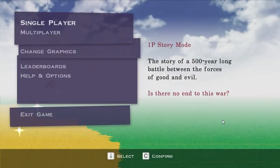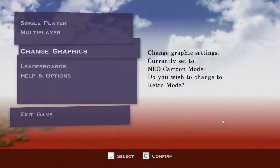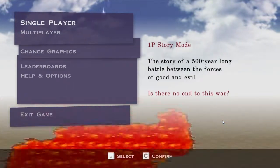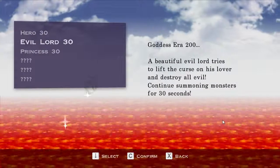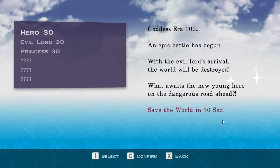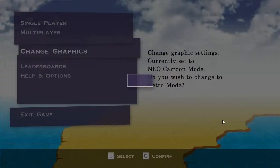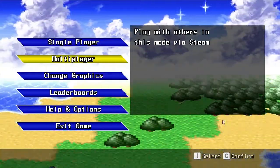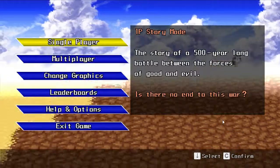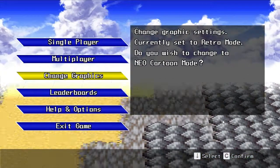This is an interesting game. You can change the graphics between normal and classic modes. You don't actually get these two modes at the very beginning. This is how the game was originally, and then it's been changed to a more modern texture mode — so, pixel graphics, as you can see here.